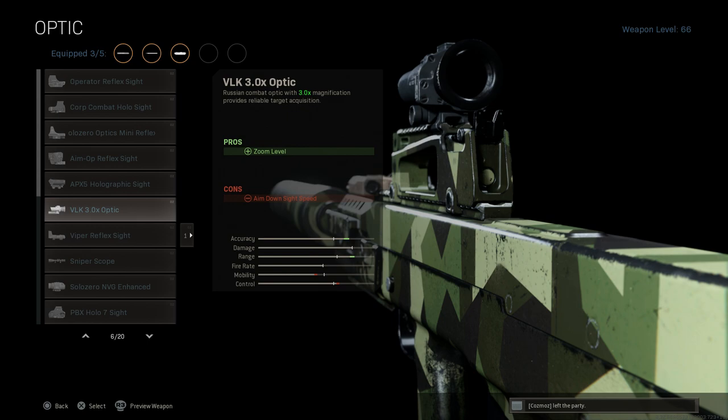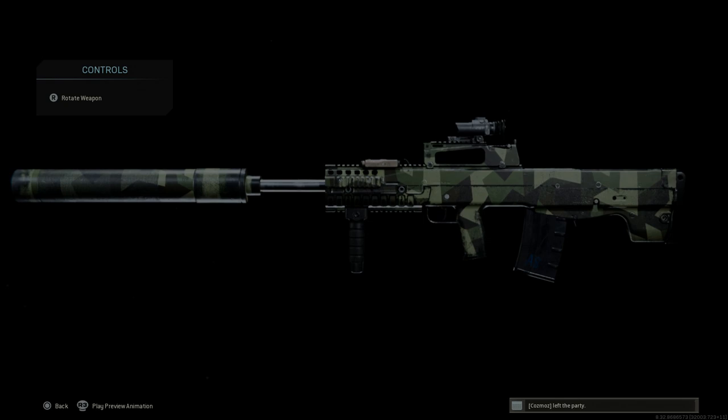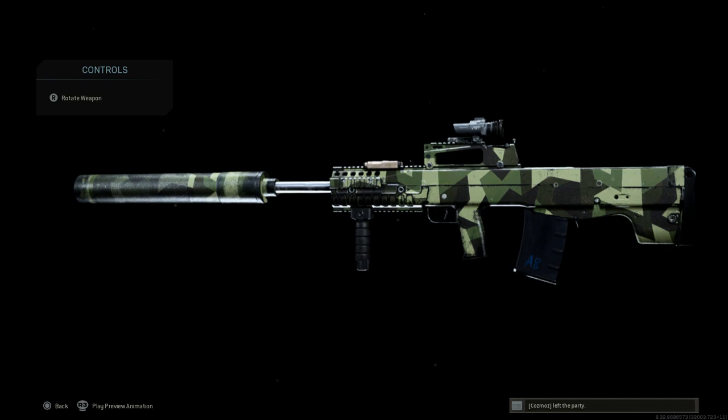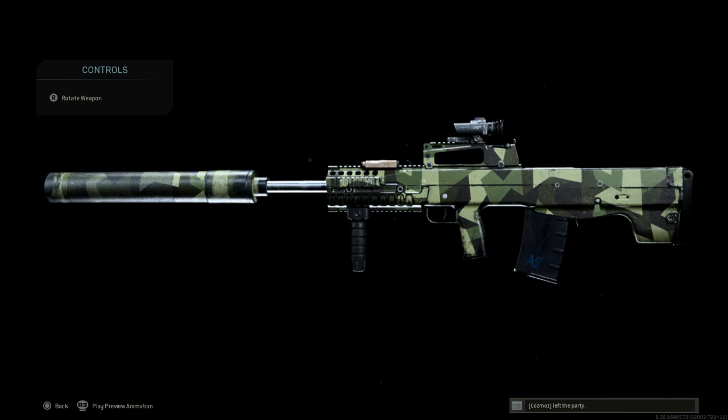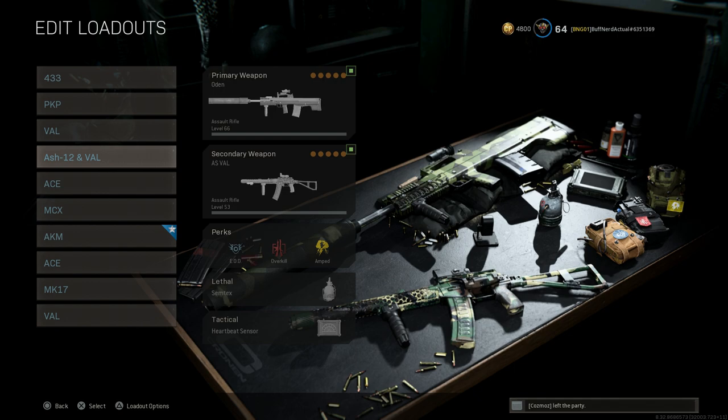For the optic, since it's a Russian weapon we'll run the VLK optic for that 3x magnification. For the underbarrel, we want the merc foregrip — heavy caliber weapons firing 12.7x55mm really benefit from the merc to control recoil if you're going to rip this thing full auto. You also get hip fire accuracy for close situations. This thing will rip at long range — the barrel and suppressor combination gives bullet velocity I believe is even greater than the HDR. Very viable weapon that will crush any AUG or FFAR user right now.